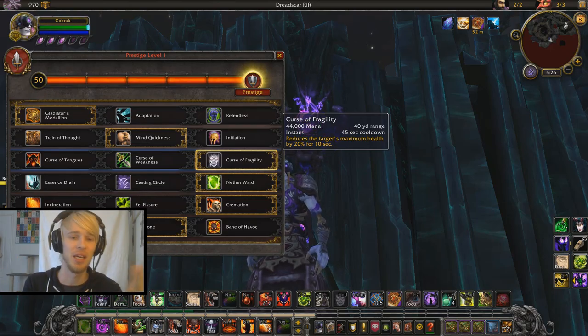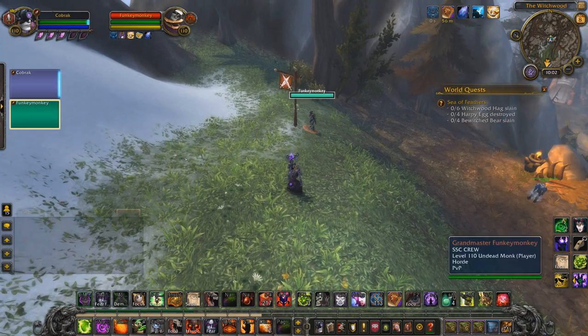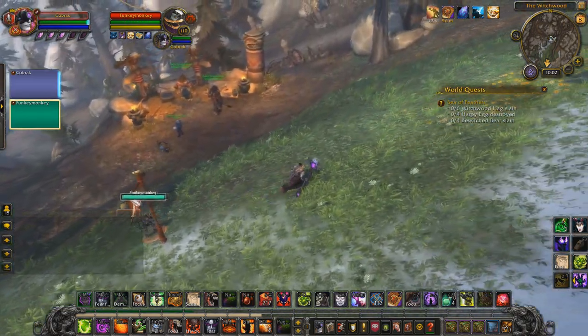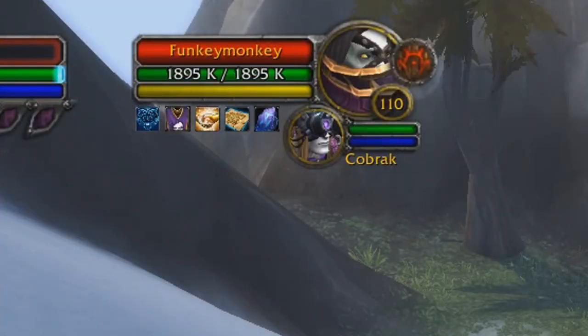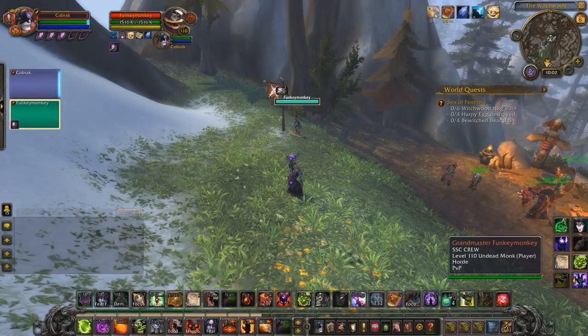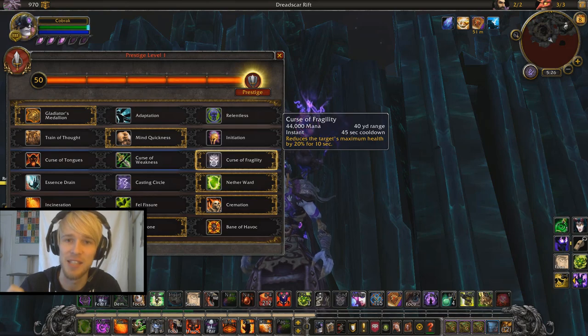So how does this spell work mechanically? It is exactly what it says in the damn tooltip — reduce the target's max health by 20%. You can see me here in a duel with Angus, he's helped me out, been a little PvP target dummy. He's sitting around 1.8 million health, because we're outside of instanced PvP so the preset stats aren't in effect. When we apply Case of Frag, his health drops by around 380,000. So in effect, Case of Fragility deals a temporary 380,000 damage to his max health.